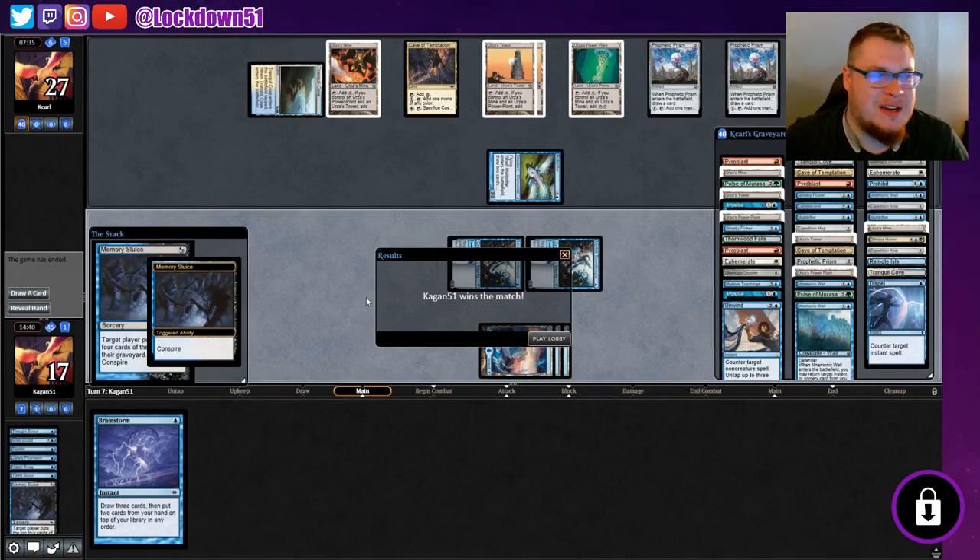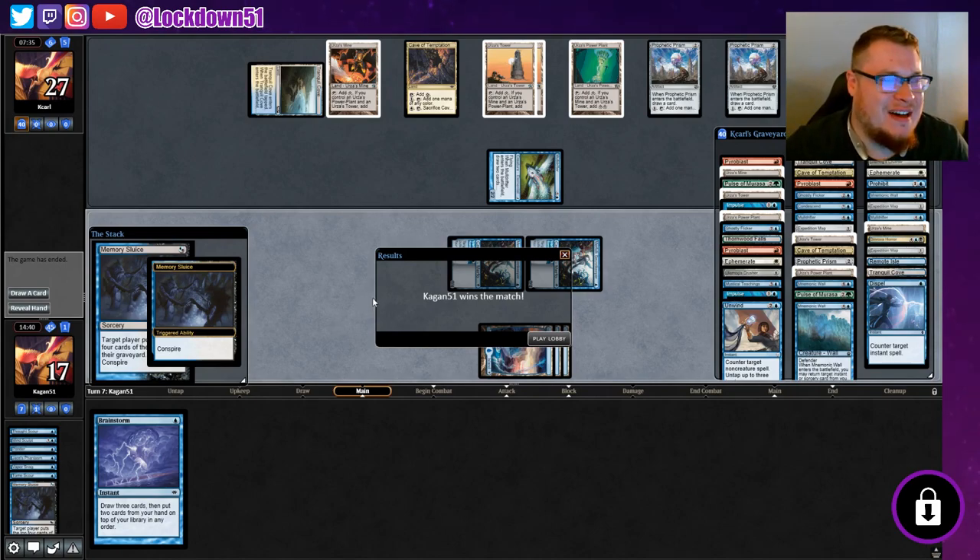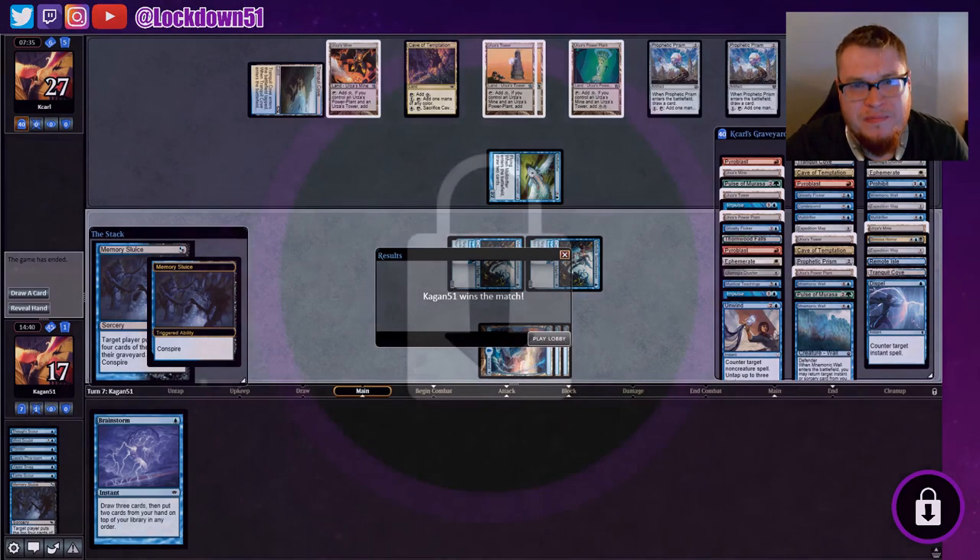Feels good not to worry about this Tron deck right now — and he just disconnected straight away. Hope you guys enjoyed the deck. Tell me what you guys think: do you want to see more Pauper mill? Give me some advice on what the sideboard should look like and any relevant meta considerations. I think the main board is pretty strong. What do you guys think about adding more creatures and what you would cut? Leave a like, subscribe, and we'll see you in the next video.